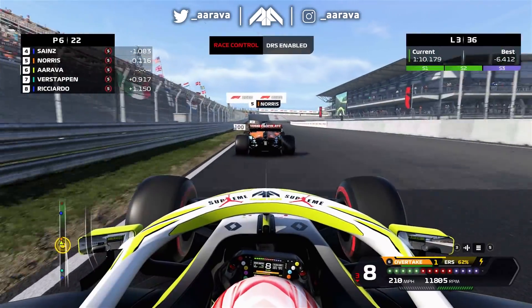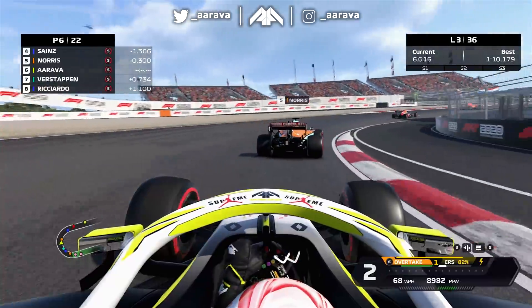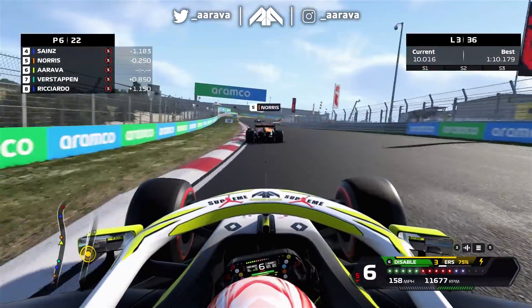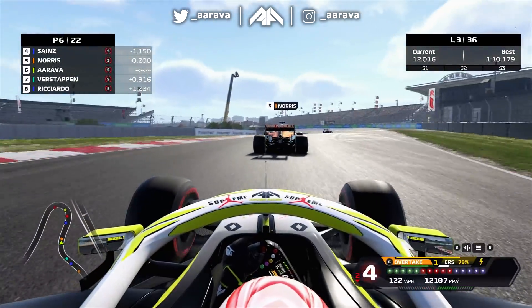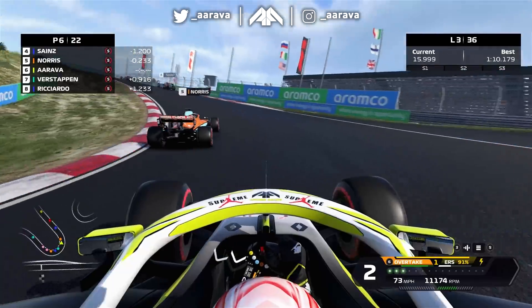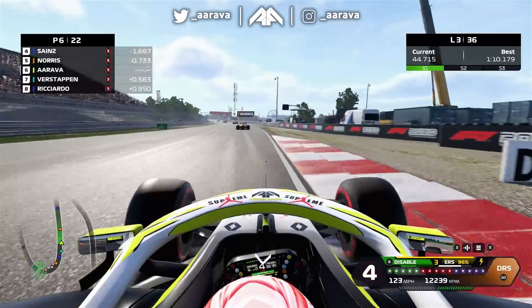Gaining, but not quite enough. DRS enabled this lap, we have a half-hearted look and he locks up a bit under pressure. Trying to pile on the pressure on our fellow Brit, but unable to make the move quite yet. With DRS we will be able to pressure him in that left-hander, keeping his mirrors full of our car.